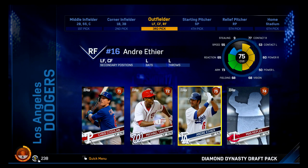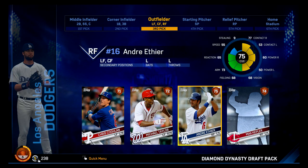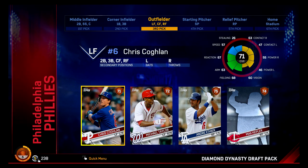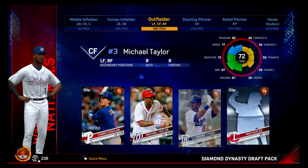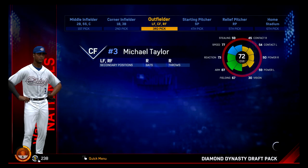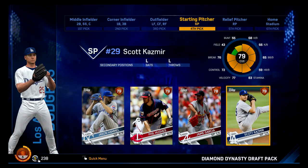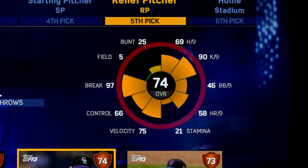On the outfield, I want some speed here, and I'm not getting a lot of it. There's Max Kepler from the Twins. Michael Taylor gives me the best speed and a pretty good arm, but not much for hitting. I think I'll go with Michael Taylor anyway — he's got the best blend of skills. For starting pitcher, we're going to go with the lefty, Scott Cashmere. And we're going to go with Boone Logan, who has that 90 K per nine.